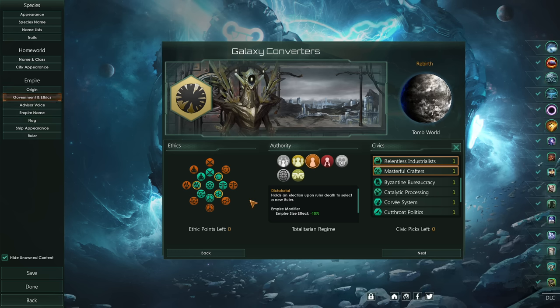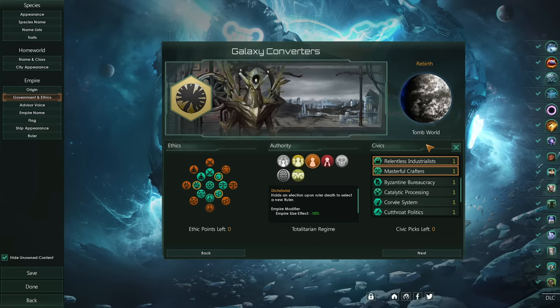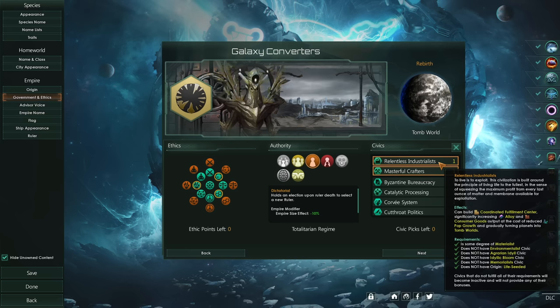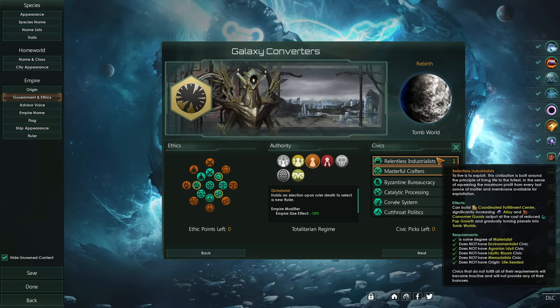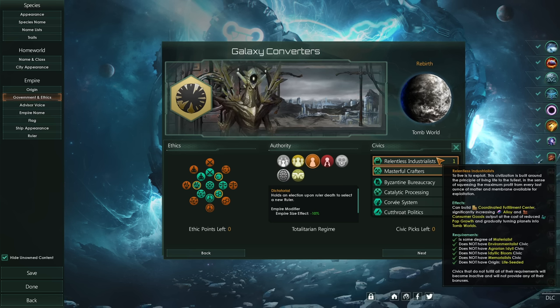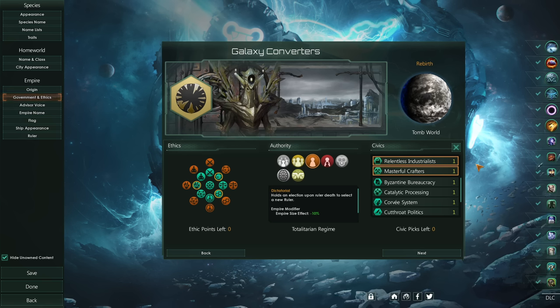To do this you could use the Armageddon bombardment stance which you get from the purifier species, but that's just not as fun as our new option. We're going to be focusing on Relentless Industrialists, which adds a special building — the Coordinated Fulfillment Centre — which significantly increases alloys and consumer goods on the world but will slowly turn it into a tomb world. That's exactly what we want, and in combination with Masterful Crafters our economy should be absolutely fantastic.